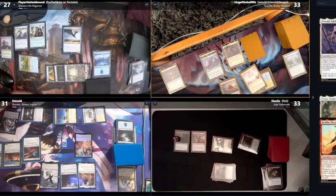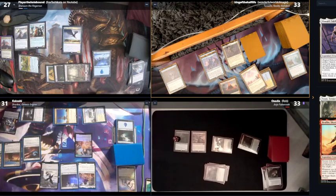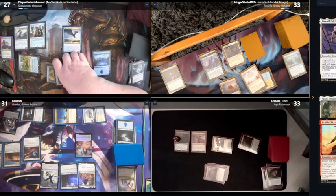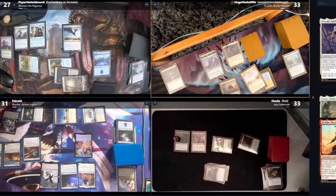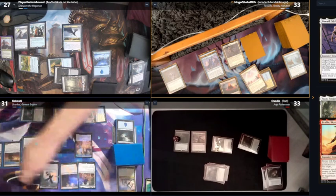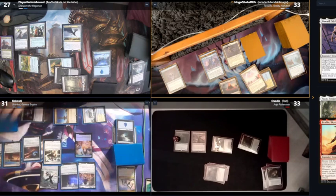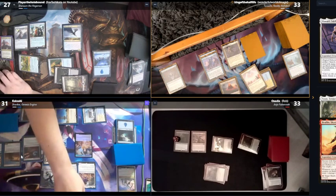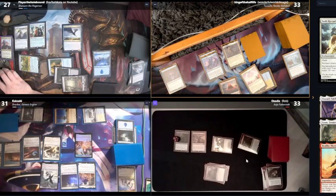Oh damn — I have none. No responses? I got nothing. Kakashi, response? Destroy all artifacts and enchantments, you say? What do I feel like doing today? I'll be a bit mean — I will sack my charger since it's going to get lost anyway. I will cast Swift Reconfiguration. It's a flash enchantment aura — an enchanted creature or vehicle becomes a vehicle artifact with Crew 5 and loses all other card types. I'll do Peralyn — so it becomes an artifact too and gets destroyed.